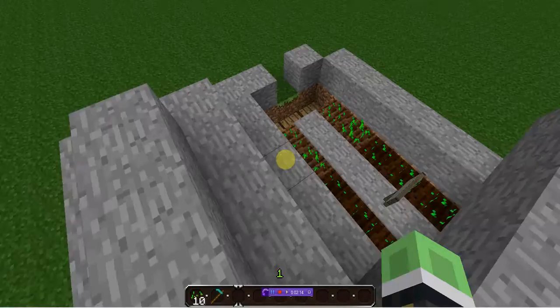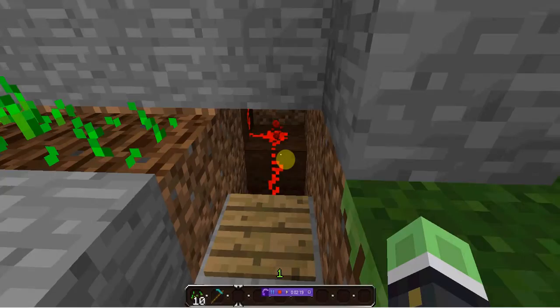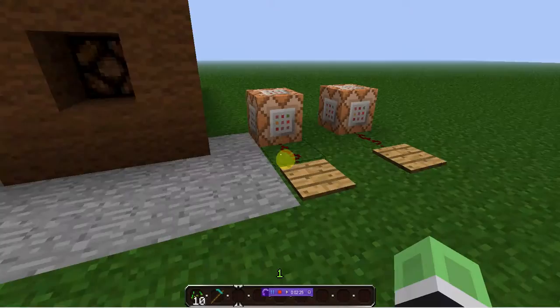This brown circuit here is basically just a light system. It's basically connected to this pressure plate down here with that redstone layer. And it goes over, it sends a signal to this.